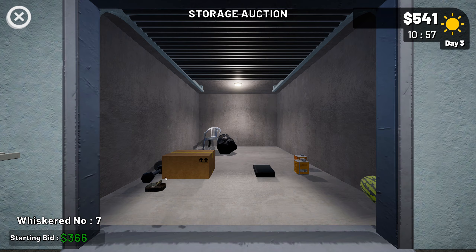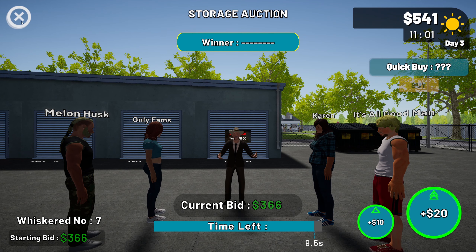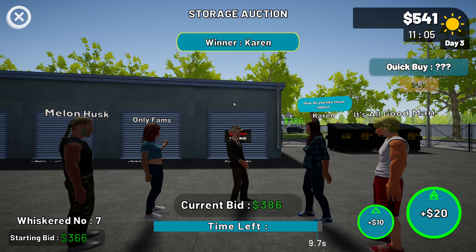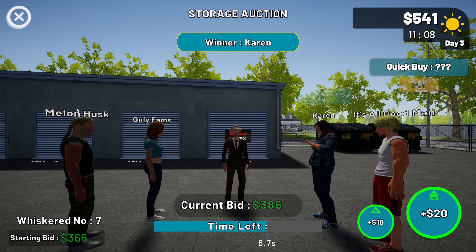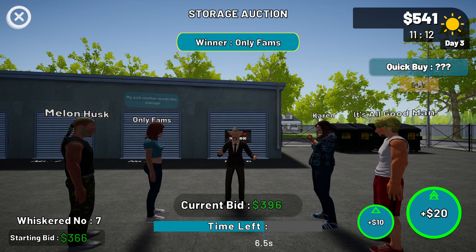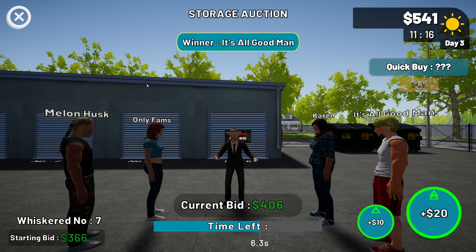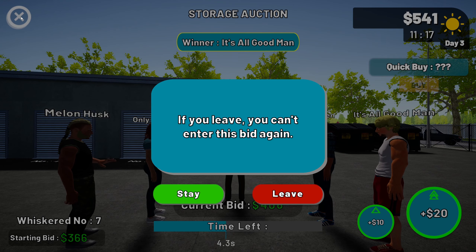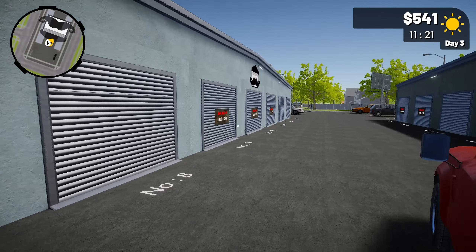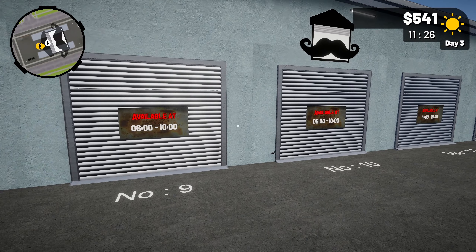Looking at the auctions here — we've got Nella and Husk, we've got OnlyFans, we've got a Karen, It's All Good Man. There's a quick buy option I didn't even notice. This one's pretty expensive though, I don't think it's worth it honestly, so I'm just going to let this one go. Yeah, I don't think that one was worth it for the money it was going for.